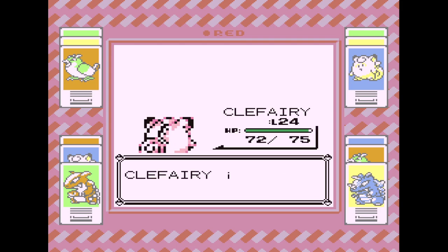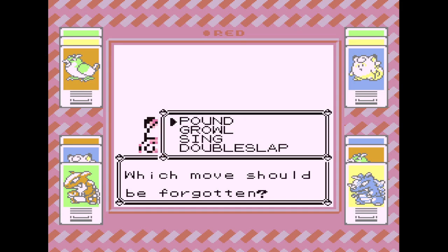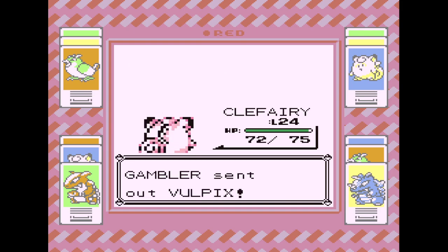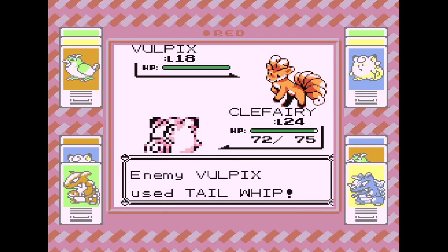Clefairy goes to level 24, trying to learn Minimize. Can't learn more than four moves — Pound, Growl, Sing, and Double Slap. I paused to look it up: Minimize increases your evasion. I'll put it in the Growl category of buffing ourselves. So I'm going to get rid of Growl and keep evasion. The long-term plan for Clefairy was to be like a special stat health tank that lasts longer in a fight. A Vulpix too! Next time we'll have that available — it'll be good versus physical Pokémon.